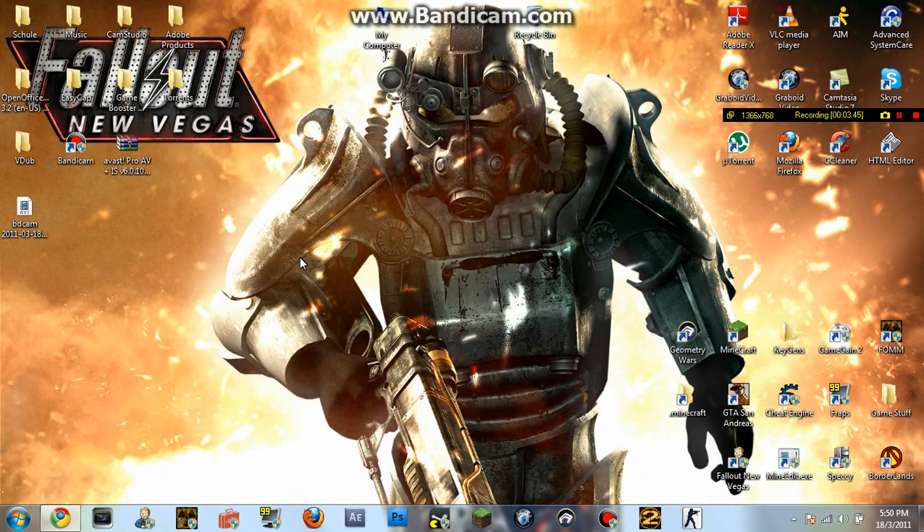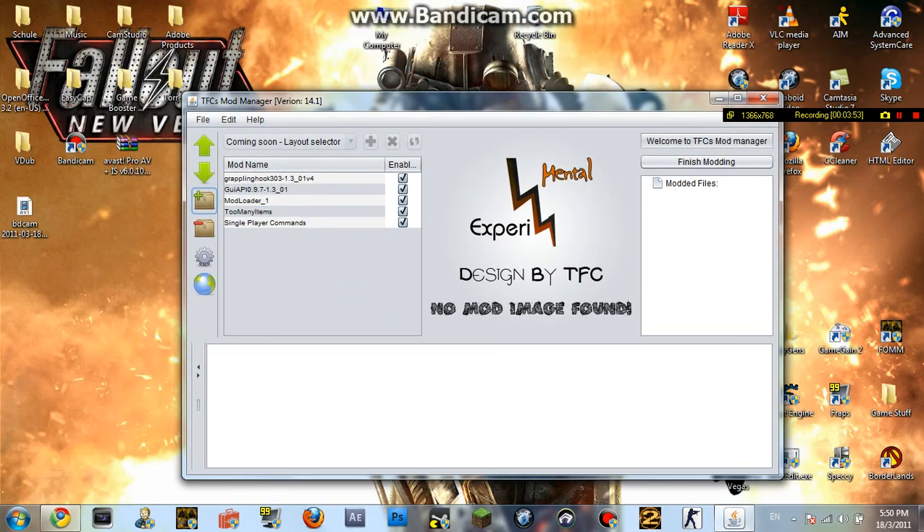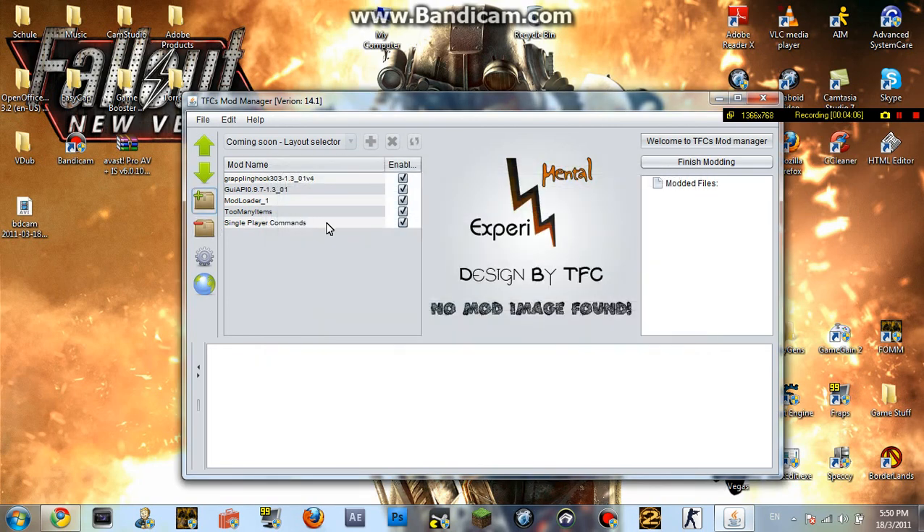Download MMM Minecraft Mod Manager, extract it, and open up the file. You'll get something like this — I already have a few mods installed. All you need to do is click the package icon with a plus on top, then select the zip file that contains the single player commands. Double-click it and it will appear in the list. Then click 'Finish Modding' and it will create a new jar file with the mod inside. Make sure if you have a skin installed in Minecraft, you mod it first and then put the skin back in afterwards, because it will delete the skin.